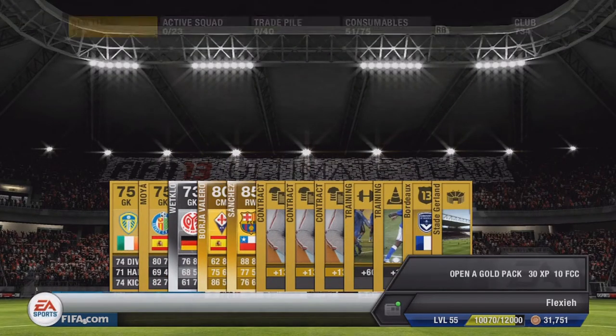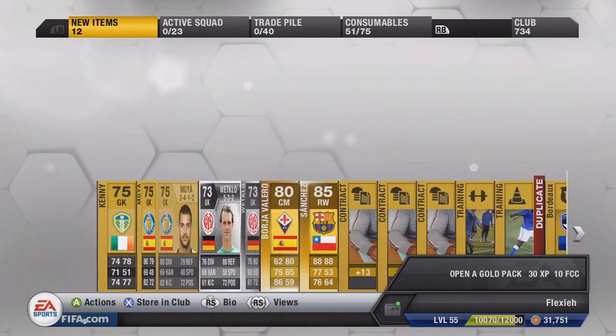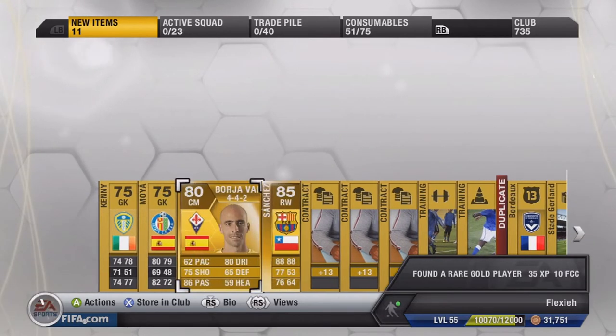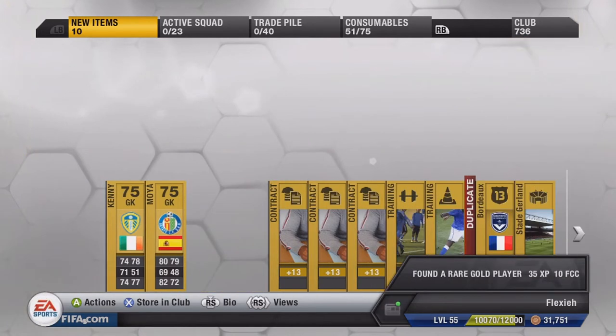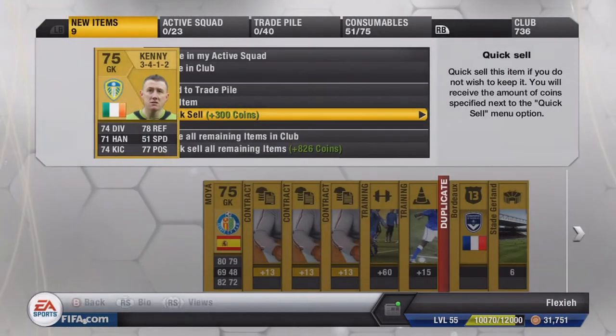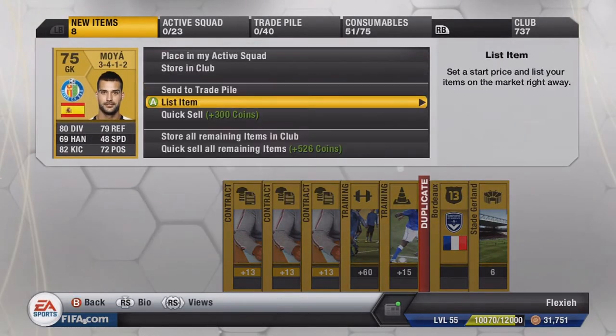Second pack, we get Sanchez - is he the Barcelona Sanchez? Yes, he goes for nothing now, but it's good to see we're getting some high rated players. Bulger, Varela next - let's store these two in club and individually quick sell the rest to speed everything up a bit.